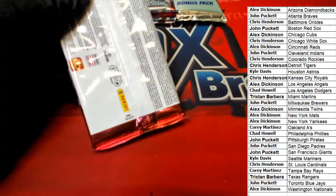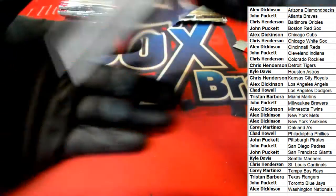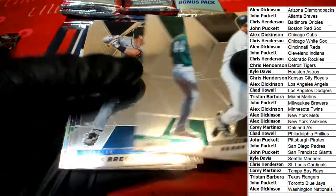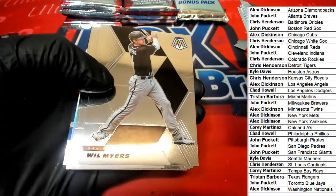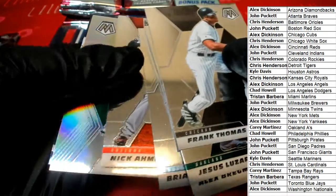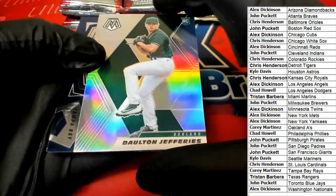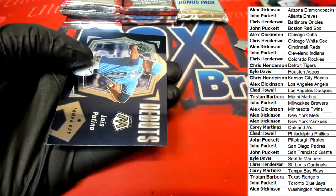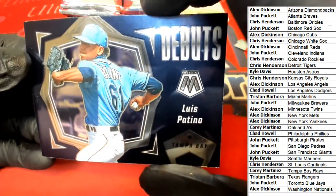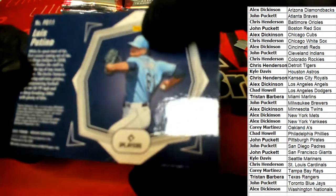I think we'll save the bonus packs for last. All right, nice rookie card — a prism, spectra-prism type. Patino — another debut card, really nice.